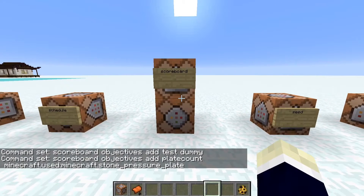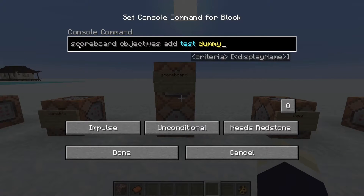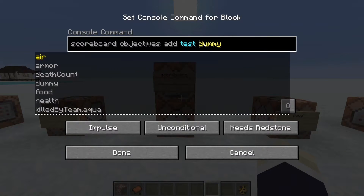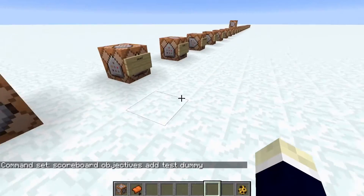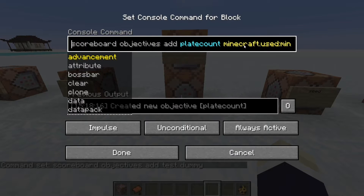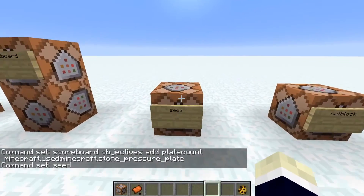The scoreboard command is my personal number one favorite — there is so much you can do with it. You can create a custom scoreboard with a dummy objective, which just stays as a static scoreboard for point systems. You can also set up a scoreboard that adds a score every time someone uses a stone pressure plate. Very hard to use but I 100% recommend looking up a tutorial — it's so much fun.